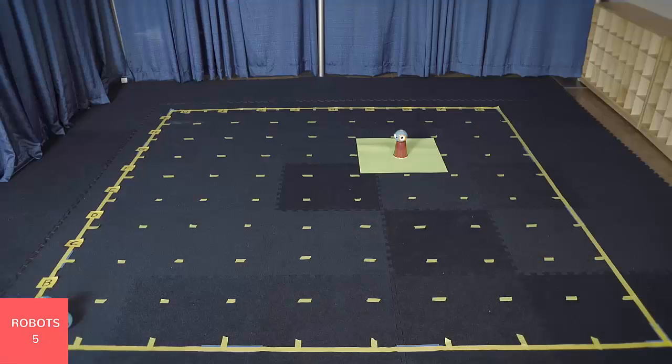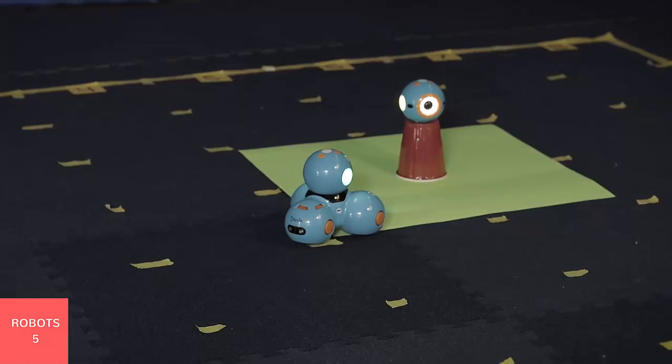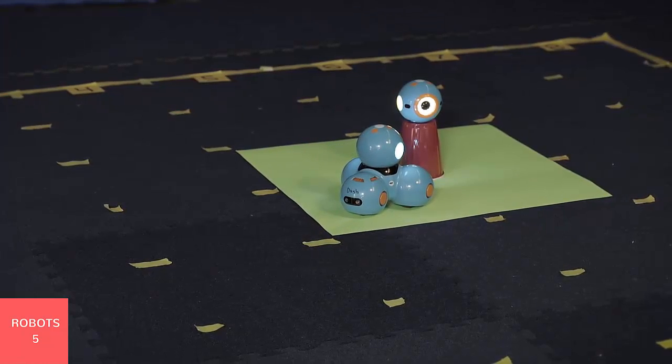Mission 2: Space Station Dock. Getting out of Earth is tough. Dash needs to dock at the station to refuel and get some extra supplies. You will need a Dash, a Dot, and a solo cup. Place Dash in A0. Place the cup upside down at the intersection of F5, F6, G5, and G6, and place Dot on top of the cup. Program Dash to move towards Dot. Make a complete stop within the green zone and make a docking sound. Watch out — if Dot falls off the cup, you lose points.